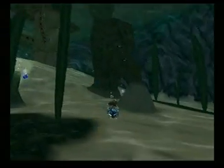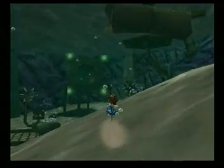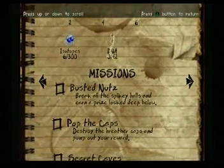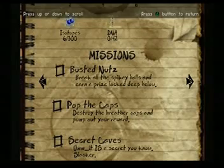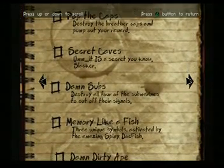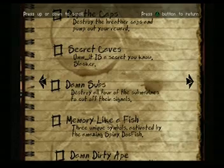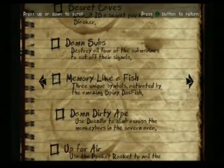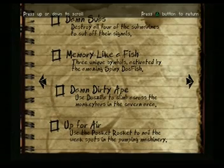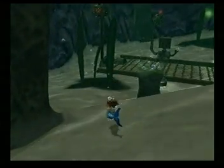I'm not quite sure what I need to do. Let me check the master plan. 'Busted Nuts' — break all the spiky balls and earn a prize locked deep below. 'Pop the Caps' — destroy the breather caps and pump out your reward. 'Secret Caves' — it is a secret, you know. 'Slacker.' 'Damn Subs' — destroy all four of the submarines to cut off their signals. 'Memory Like a Fish' — three unique symbols activated by the amazing spiny dogfish. 'Damn Dirty Ape' — use dog sitter to climb across the monkey bars in the cavern area. 'Up for Air' — use the pocket rockets to nail the weak spots in the pumping machinery. Didn't he say that we had to raise the monkey bars or something? I see some monkey bars here.